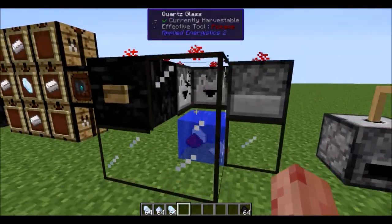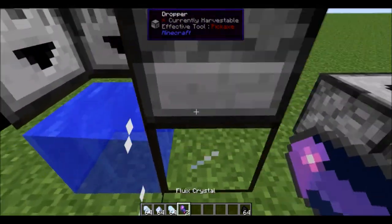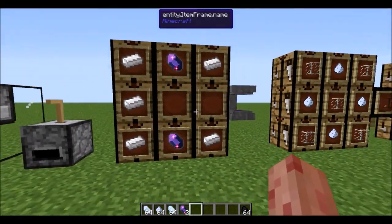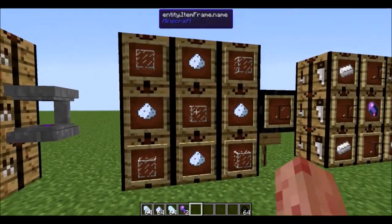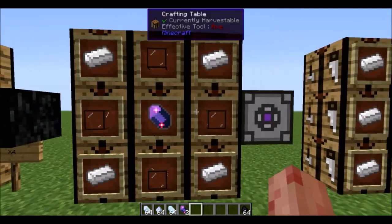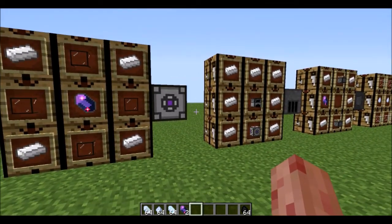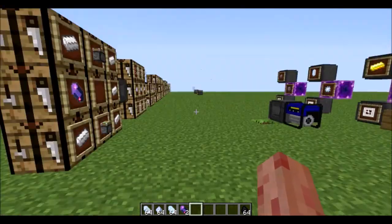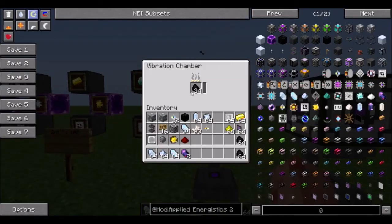You take one of the Charged Crystals, other Quartz, and Redstone, drop them in water, and then you get two Fluix Crystals. You can grind these down in a Quartz Grindstone or using a Pulverizer to get Fluix Dust. Take two of the crystals and some iron and you get a Charged Crystal — you can actually make Charged Crystals out of regular ones. To do that you'll need some Quartz Glass. Put this around a Fluix Crystal and you get an Energy Acceptor, which converts any energy to AE energy — 2RF equals 1AE. Put a Furnace and Iron around that and you get a Vibration Chamber, which generates AE energy using just coal.